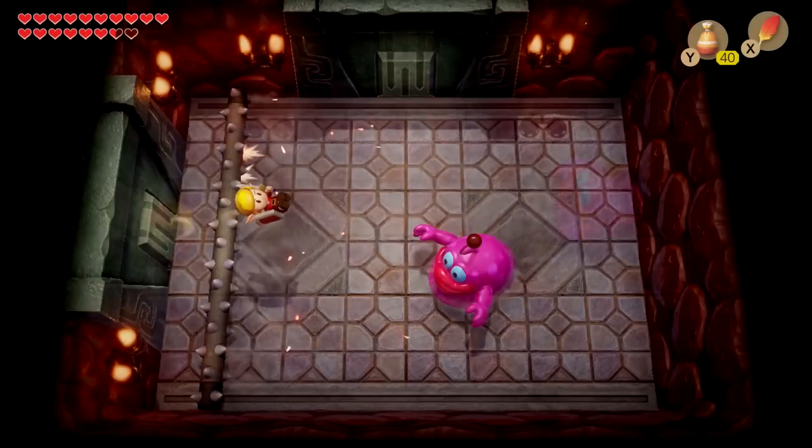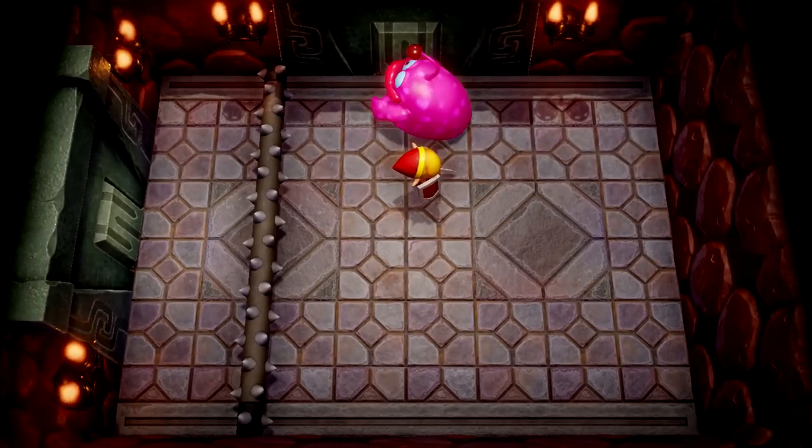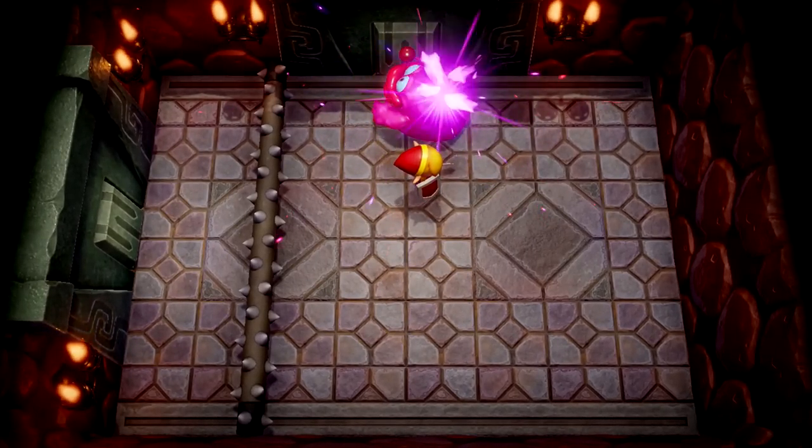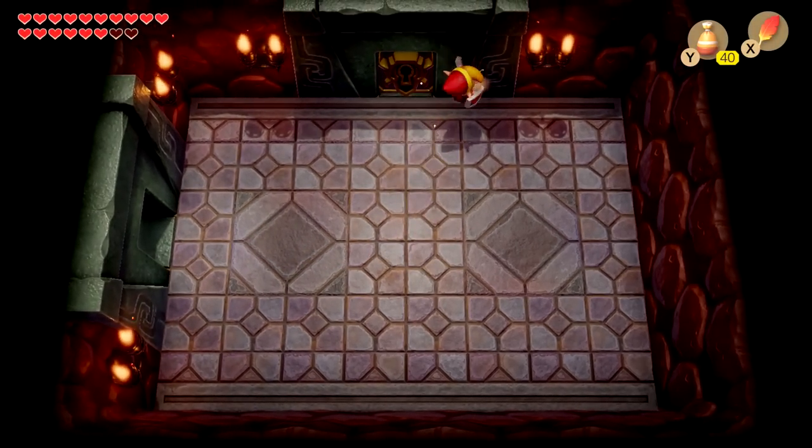We face the mini boss from the first dungeon. He shouldn't be a big deal to beat. We defeat him in just three hits because we have the super-powered sword and the red tunic, so we do a ton of damage. That's amazing and hopefully it means whatever the final boss is won't be too bad either.